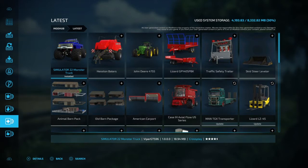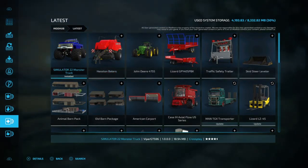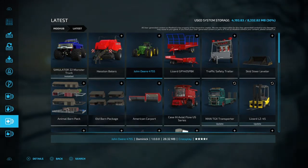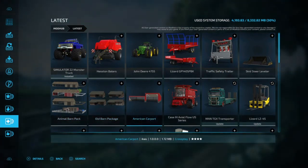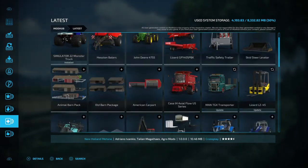Hello everyone, welcome back to Farming Simulator 22 console mod update. We have the Farming Simulator 22 Monster Truck, the Histon balers, John Deere 4755, the Lizard GP 140 SP BK traffic safety trailer, skid steer liberal leveler, animal barn pack, old barn pack, American carport, the Case IH Axle Flow US series, the MAN TGX transporter got an update, and the Lizard LZ 45 had an update.